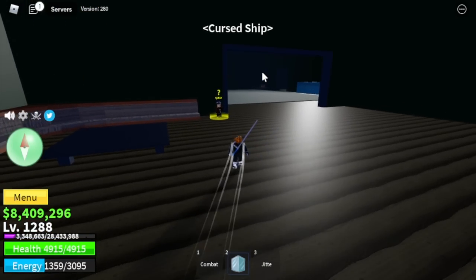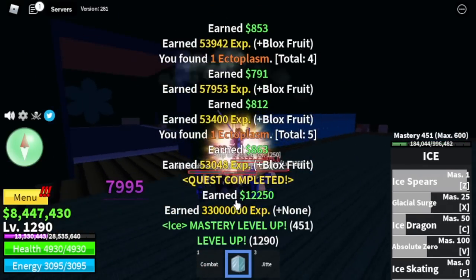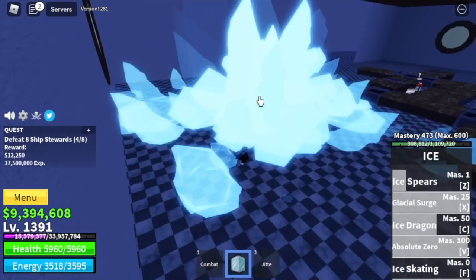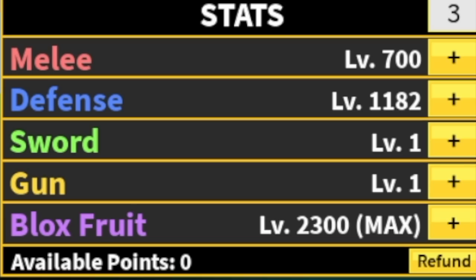Next up, the Cursed Ship. Our target: the Ship Decans. Elemental is in effect at this level. Next target at 1342 — the Ship Stewards. Again, elemental is in effect, same with the next mob. We're out at 1394. Stats: 700 melee defense, 1182 defense, Blox Fruits max.